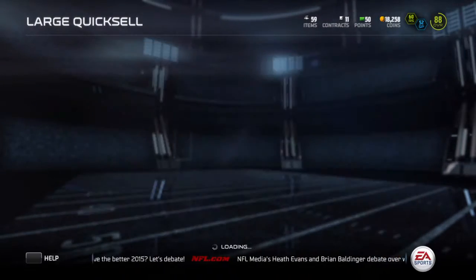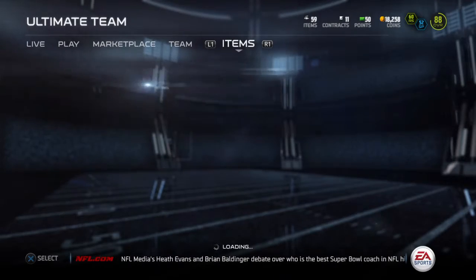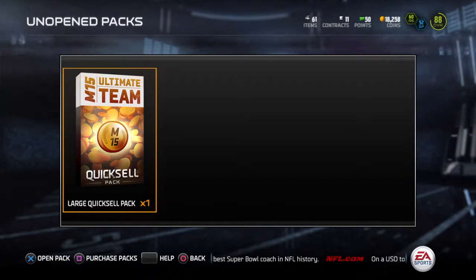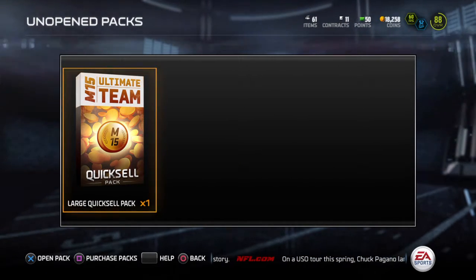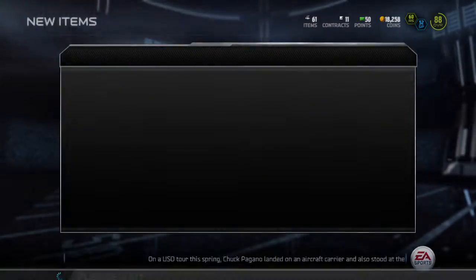I just used about 12,000 to get this large Quicksell. So hopefully we can get something over 12,000. I guess 10,000 would be good. It wouldn't be all the way back so it'd kind of be a waste — I guess it'd be a waste of 2,000. But yeah, let's just jump into this and see what we get.